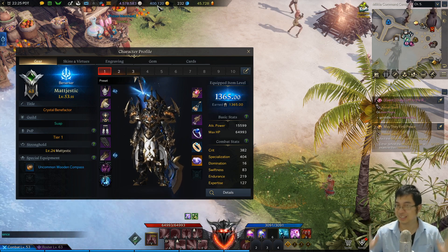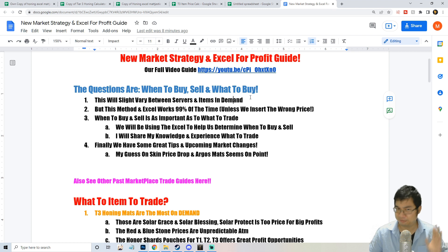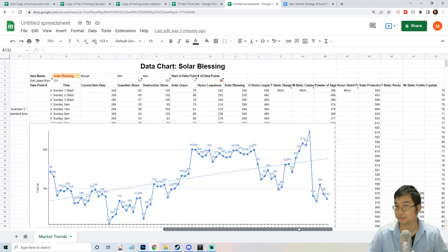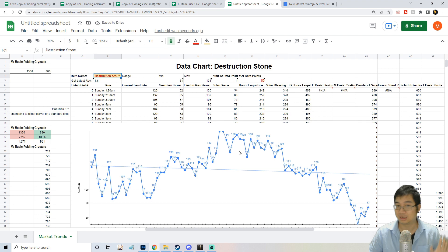I've been following comments and feedback from previous videos. One of the biggest concerns is that prices vary between servers and items have different demand. My server pricing may not be right for yours, but using this Excel — if you enter numbers correctly — you will start to see the patterns of items on your server.